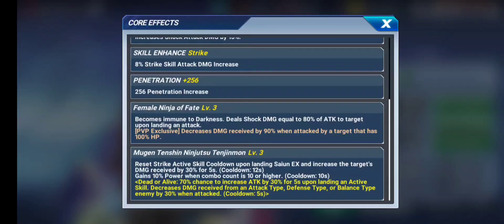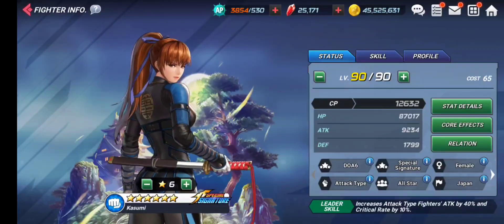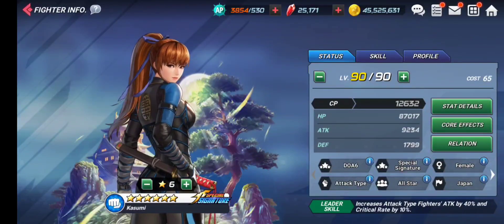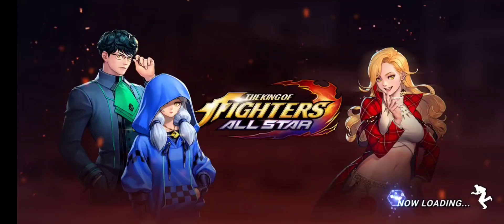The final core gives active skill cooldown reduction upon landing attacks and increases target damage received by 30% for 5 seconds with a 12-second cooldown. It also grants 10 power when the combo counter is 10 or higher. The Dead or Alive exclusive core gives a 70% chance to increase attack by 30% for 5 seconds upon landing active skills. This last one is common to all Dead or Alive characters, so you'll see this special core across all of them.